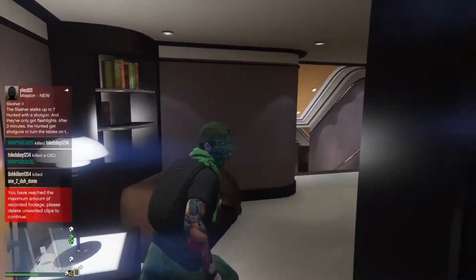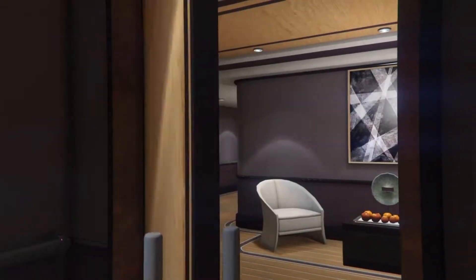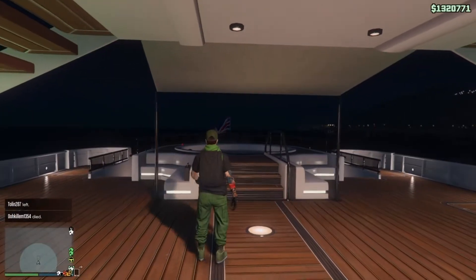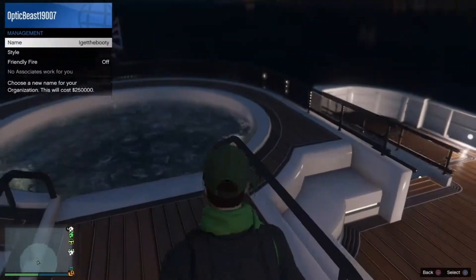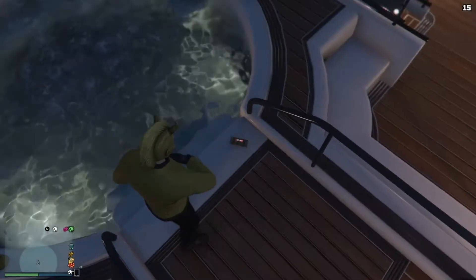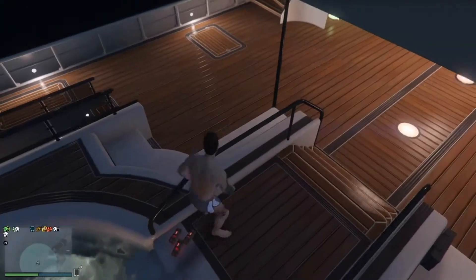When you get out of the yacht, join your friend's CEO or your own CEO. Go over to Management, then Style, and select any outfit from the CEO. Throw a sticky bomb wherever you want, but you still need to have the swimwear on.